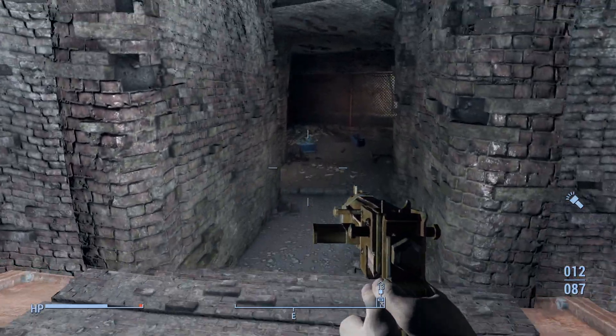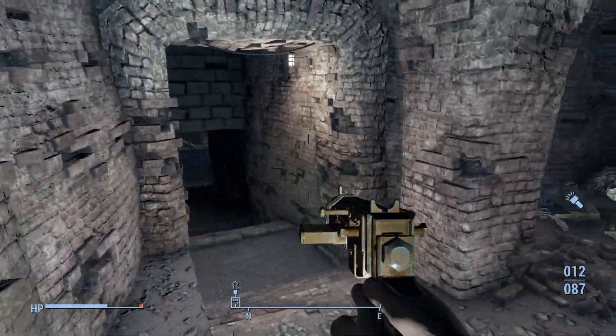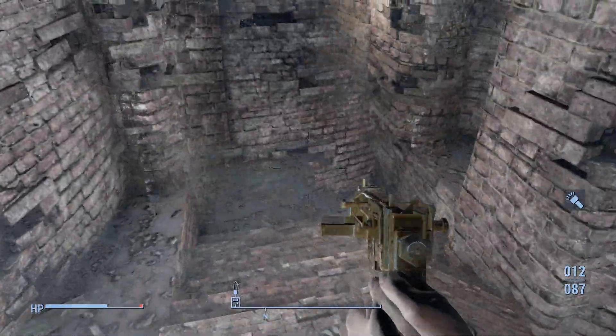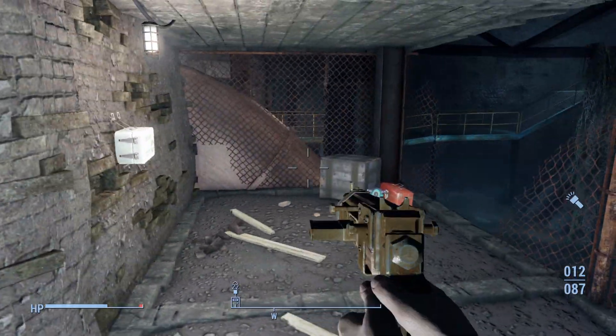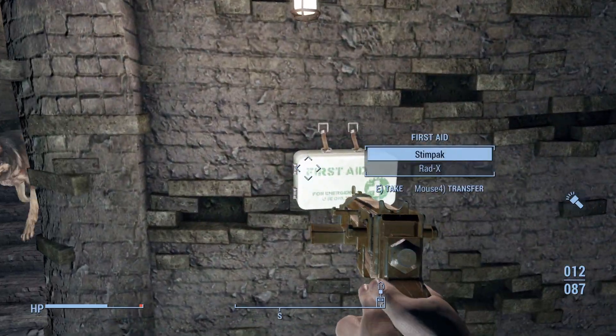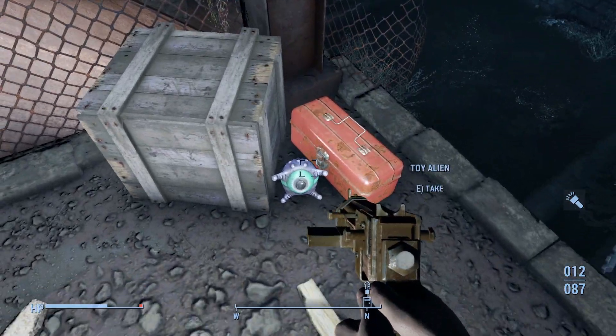Back at the roaches, we cross this pipe to another room containing trash and two skeletons — not much here. We then find the room easily spotted from where we entered, containing a first aid box and a toolbox with a toy alien next to it as well.